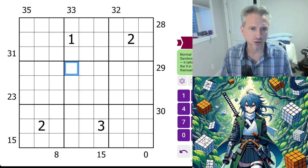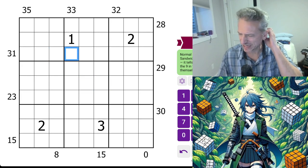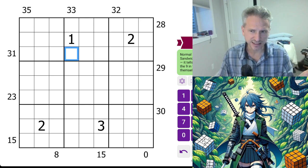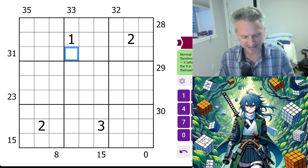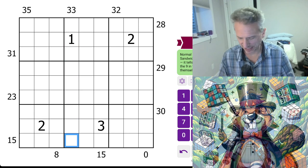So between the one and the nine we have 33 — we know we can't include the one or nine. The secret Simon likes to say is that one through nine adds up to 45. So 45 minus the one and nine means the sandwich digits must sum to 33, so the nine must be down here. It'd be 35 minus nine.